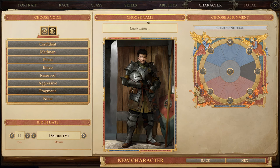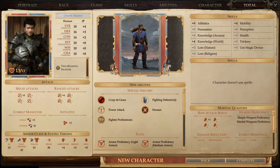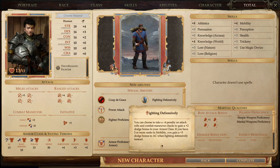Alignment will be chaotic neutral — anything goes for him. We'll name him Devlin. Okay, and here we go — here's our character sheet. Special abilities we have is Fighting Defensively. Our story started at the mansion of an Eldori sword lord, drawn by the promise of a most dangerous task and a commensurately huge reward. Heroes of all stripes gathered here.